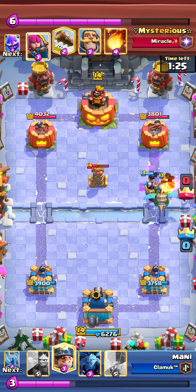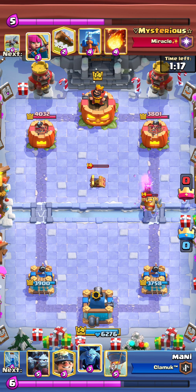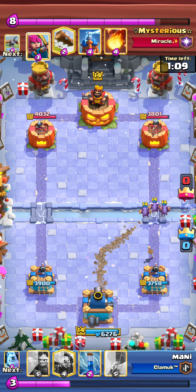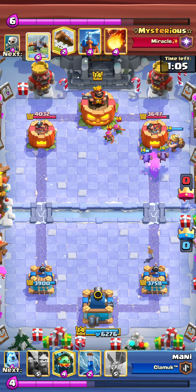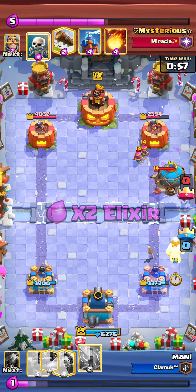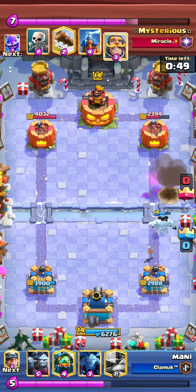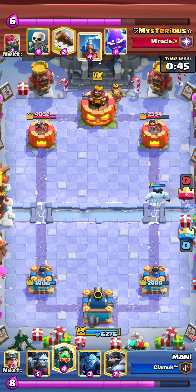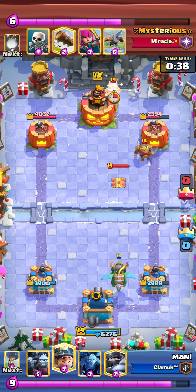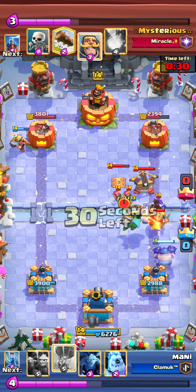We defended pretty well up to this point. We went with Minions and Miner for cheap damage, because against Executioner players you need cheap pressure — otherwise they can tie the match. He went with the Executioner again so I used the Balloon, and the Executioner connected to my tower so I Zapped it to redirect it to the Ice Golem. He was playing quite aggressively with Executioner, which is correct — if Executioner players aren't aggressive they lose easily.